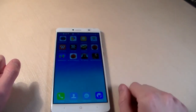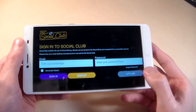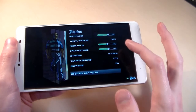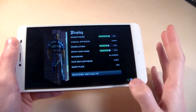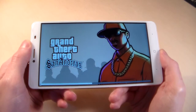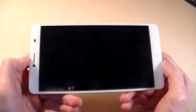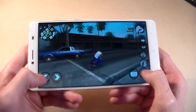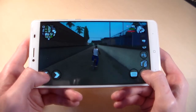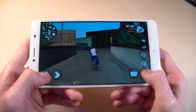Open a demanding game to see how it works with the device. Graphics level is set to high, with all effects enabled. The game works very well — without lags, without glitches, at high graphic level with all effects. On this graphics level the game works perfectly.